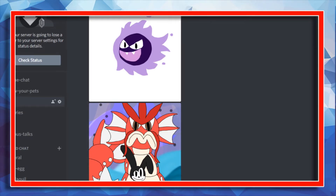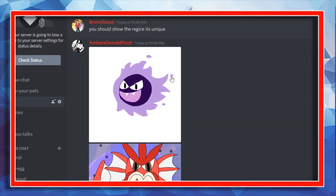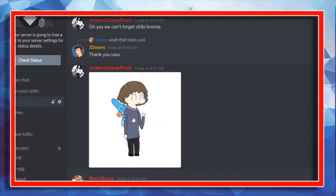We have her shiny Gyarados right here, which she actually caught in Pokémon Let's Go — super cool. And obviously Gastly, I love Gastly a lot, so it's very cool to see. She also made a little chibi version of me with the Mudkip, which is insane — I love it, very cool.